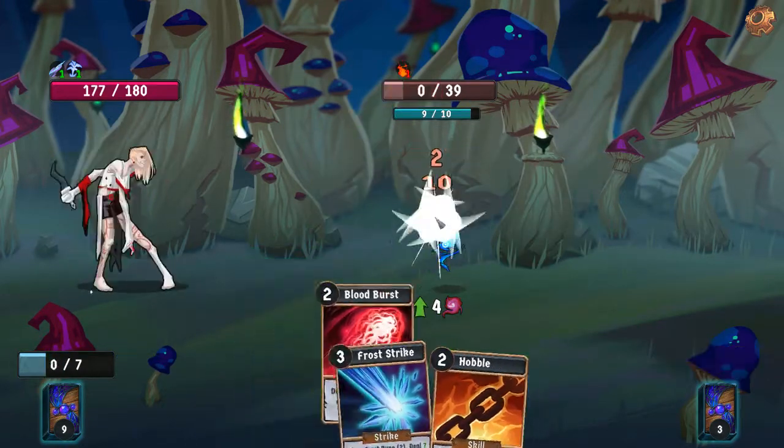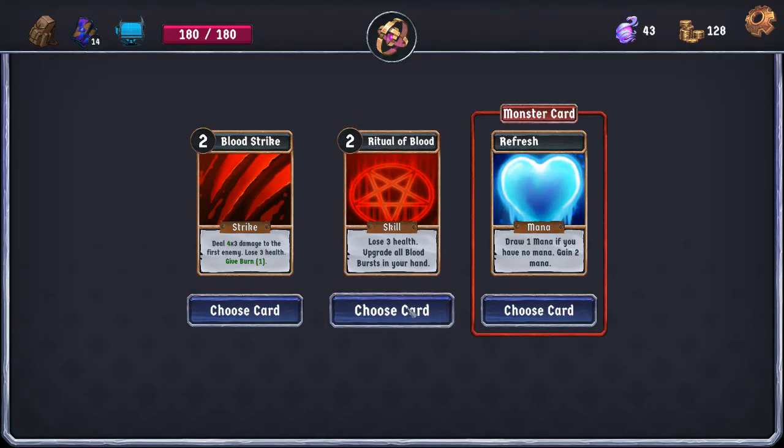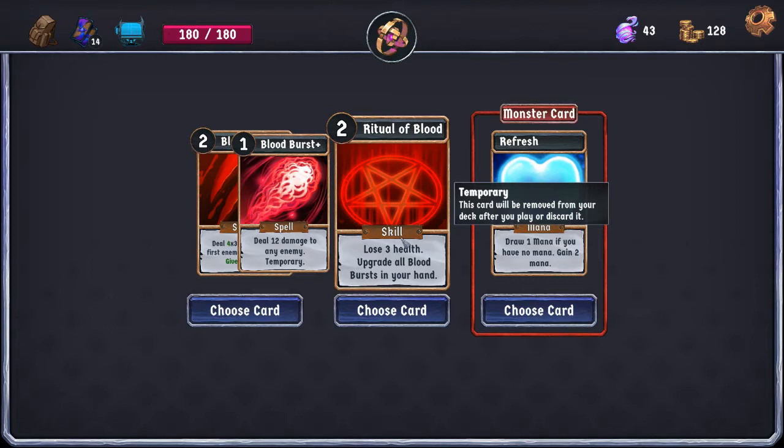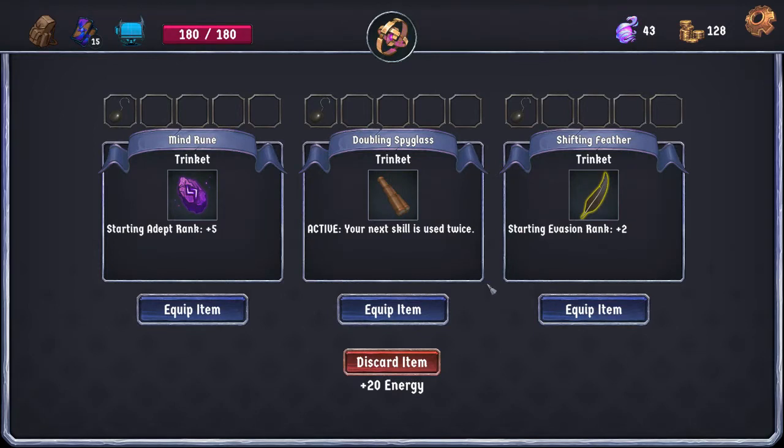The reason I did that is because this will mean that I'm at full health at the end of the fight. Ritual Blood is very good. Upgraded Blood Bursts only cost 1 mana and they deal 12 damage. What it means is that this Ritual of Blood, on its own, ignoring all other cards in the deck, lets us pay 3 mana to lose 3 health, which is going to deal 2 damage to all enemies because of our passive, and also do 12 damage to an enemy of our choice. That's for 3 mana total, which is a pretty good deal. And if we have any other Blood Bursts in hand, it's going to reduce the cost on them.